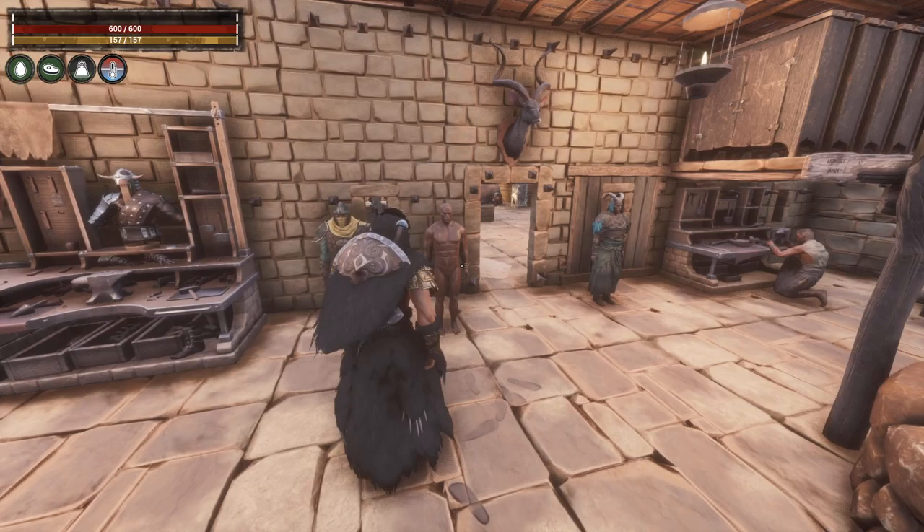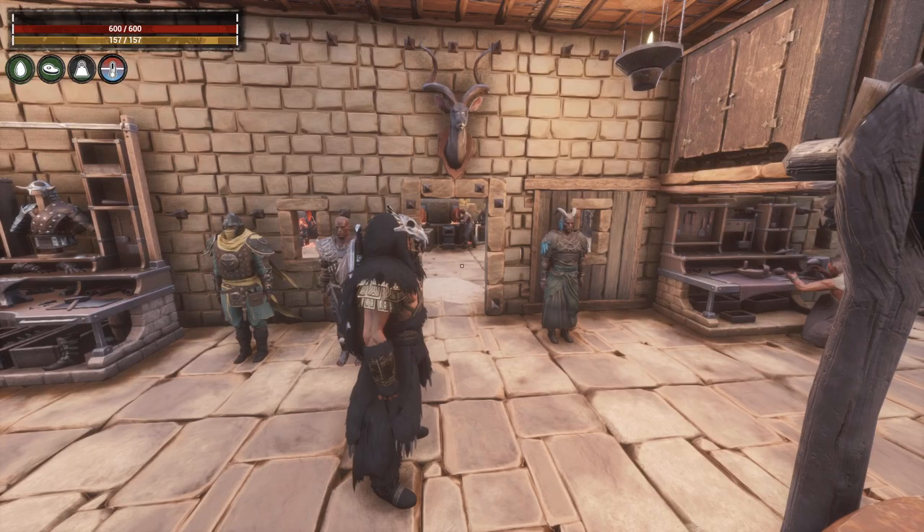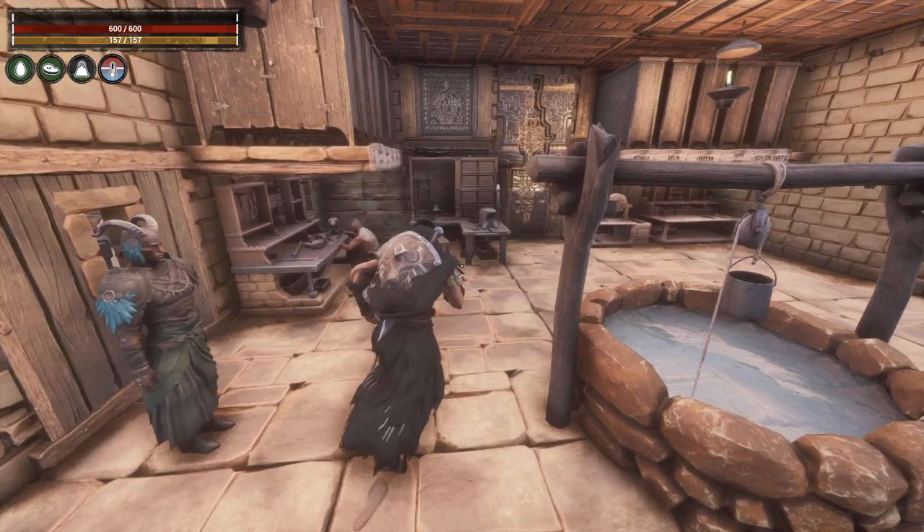I'm not too impressed with the headpiece — it's quite heavy looking — but it's the best right now for what he wants to do. I have never made a strength build so we're gonna see how this pans out. We need to go to the tinker's bench.